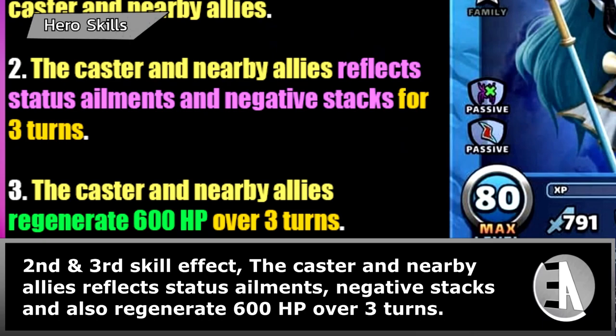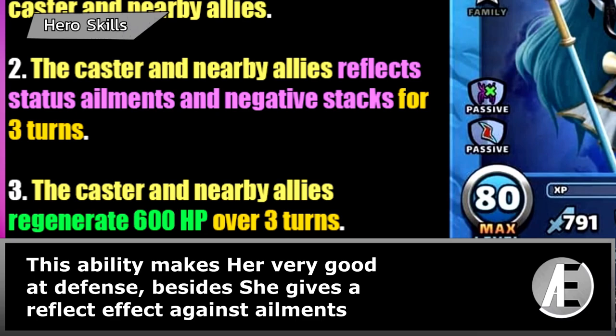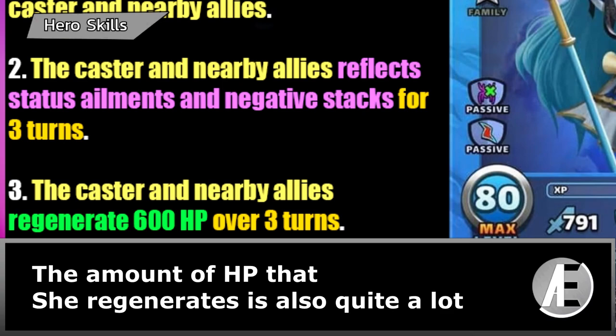Second and third skill effect: the caster and nearby allies reflect status ailments and negative stacks, and also regenerate 600 hit points over 3 turns. This ability makes her very good at defense. Besides giving a reflect effect against ailments, the amount of HP she regenerates is also quite a lot.